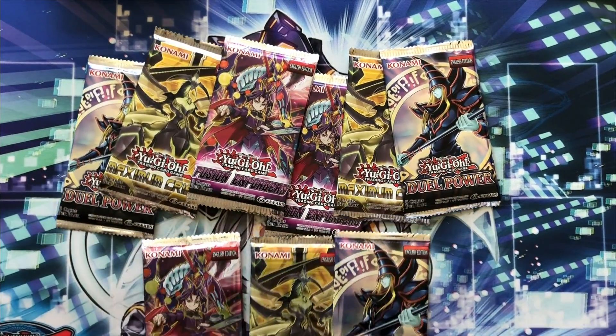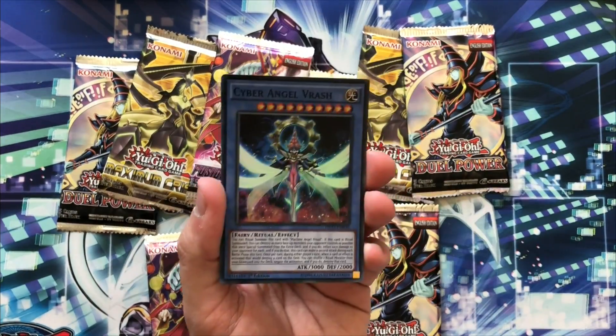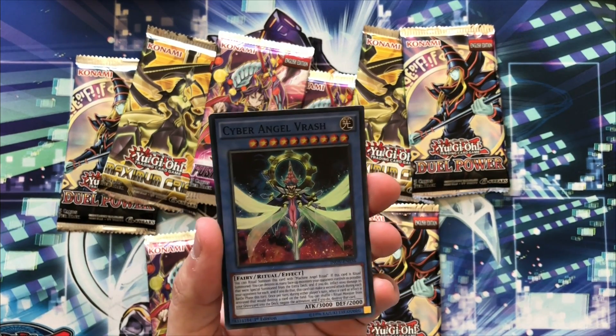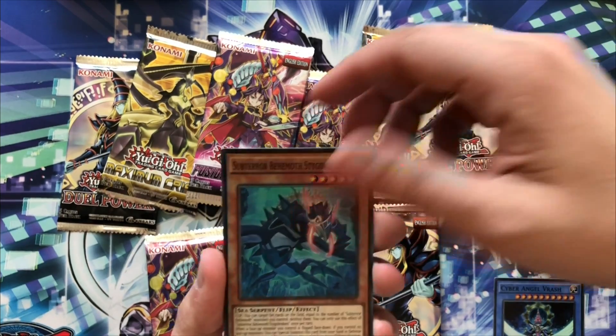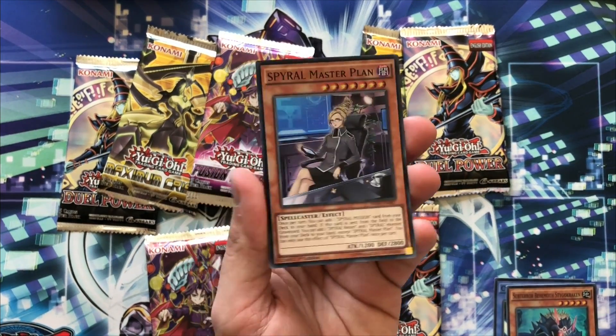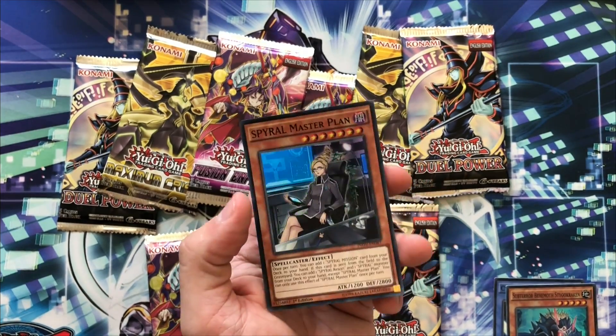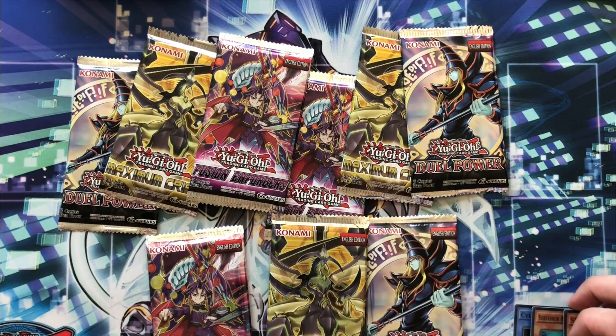We didn't buy all of them because we thought it was Sisters of the Rose, and from this side it kind of looks like it. So here are our three promo cards — I'm gonna guess they're Dual Power promos. Oh interesting: Cyber Dragon, Age of Thrash, Subterra Behemoth.